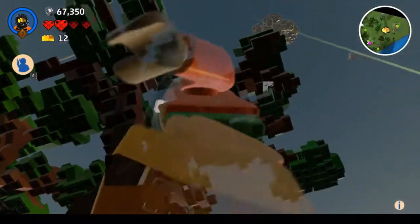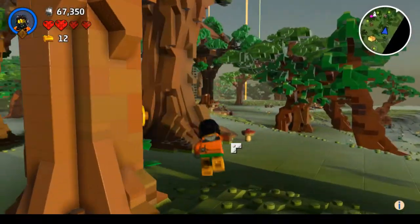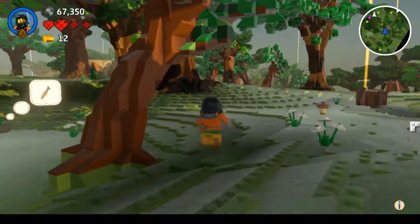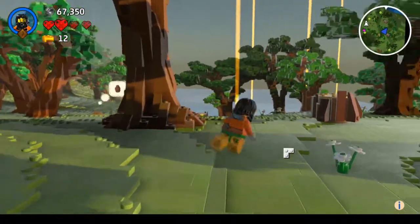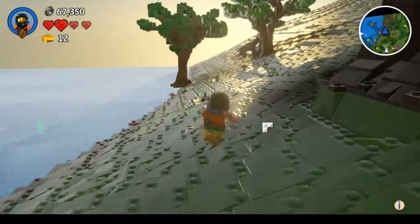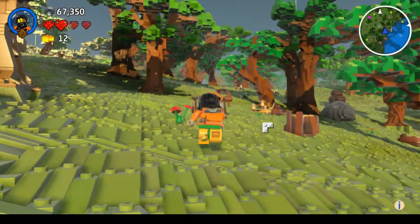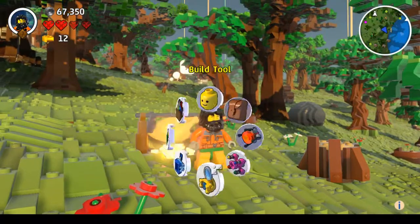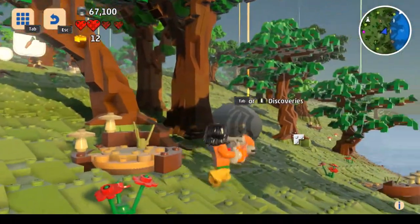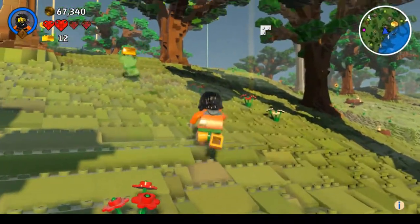I totally went past where the gold brick was. There is something here. I don't think I can do anything with that yet. There is so much on this world. Let's see what else is here. Let's see if I can actually get those golden bricks, but I think a lot of them are fetch quests that I'm gonna have to discover bits at a later point. I can discover that at least.